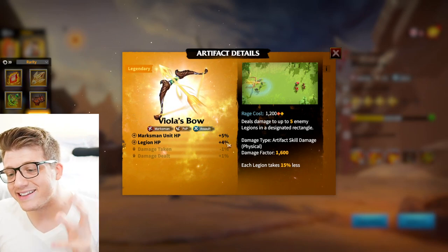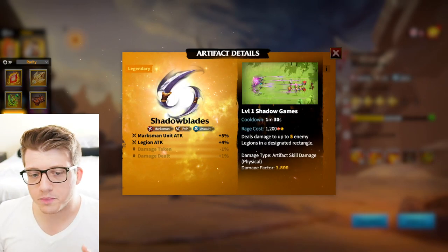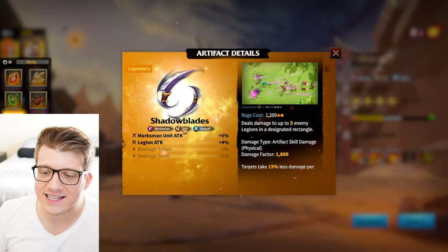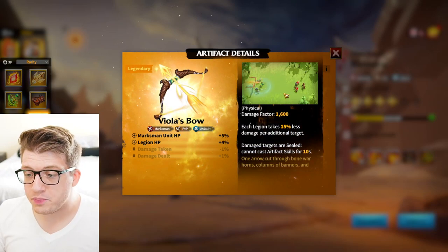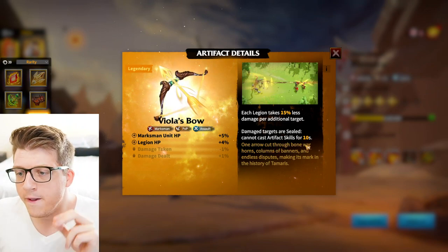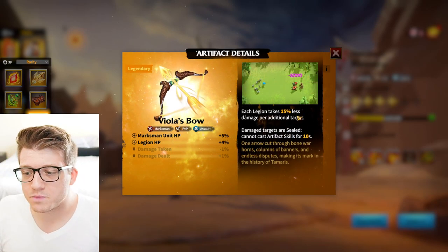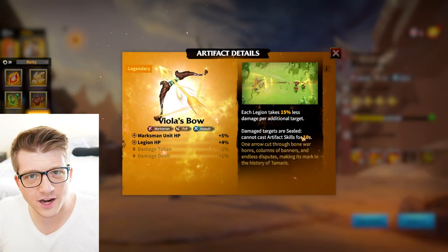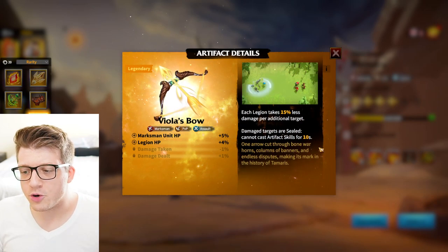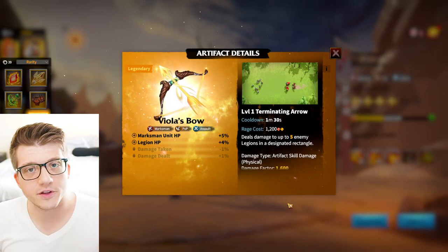The last legendary marksman artifact is Viola's Bow, which gives HP for marksman and legion. It's also a five-enemy AoE with 1,200 rage cost in a rectangle like Shadow Blades, with a 1,600 damage factor. It has an additional effect where damaged targets are sealed and cannot cast their artifact skills for 10 seconds. I put it lower than Shadow Blades because Shadow Blades deals more damage, and timing that 10-second seal window with the 1.5-minute cooldown is quite tricky.